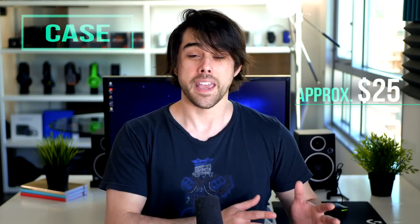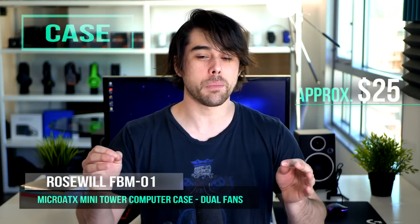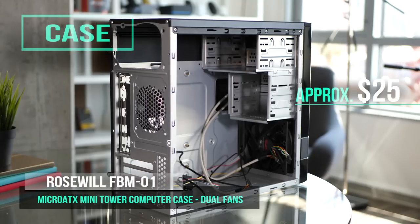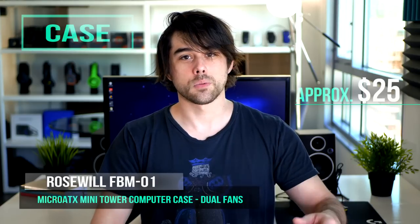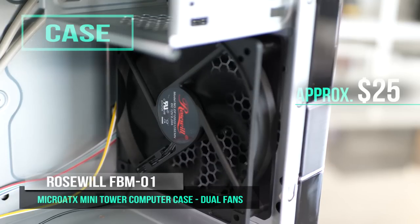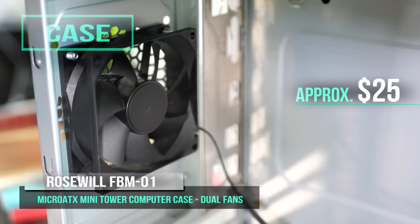For the PC case, I went ultra budget at just $27 — the Rosewill FBM-01. It's micro ATX, which is perfect for the Gigabyte micro ATX motherboard, has a small footprint, and takes standard ATX power supplies. It's really bare bones inside, but it's actually easy to build in and cables can be tucked out of the way at the top. It has standard front I/O with audio in, audio out, and two USB 2.0 ports. Best of all, it includes a pre-installed 120mm intake fan and an 80mm exhaust fan, so you get two fans for under $30.